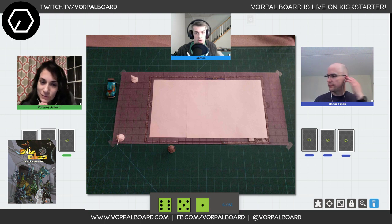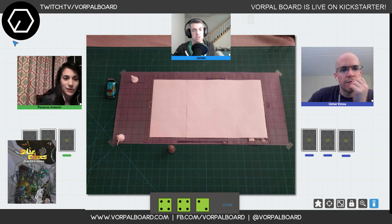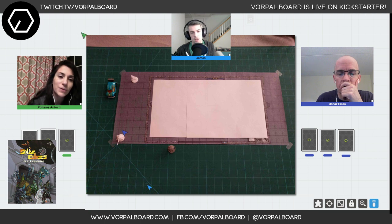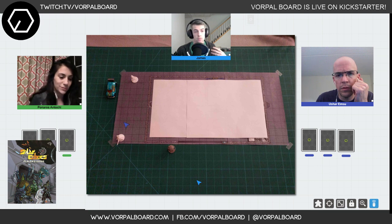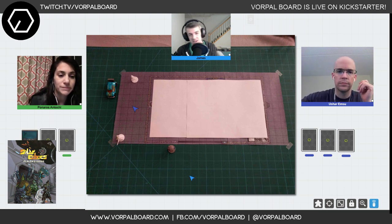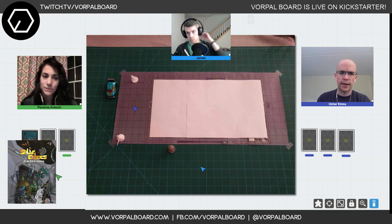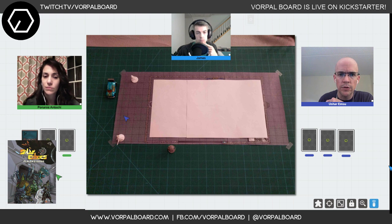Moving around the north side, the nav map shows a doorway on the east side. Andrea uses echolocation — she can sense objects six squares away. They move to the corner. Andrea rolls stealth, gets a three plus three equals six; Mike's stealth is eight. They can still hear the drone moving but aren't close enough to pinpoint its location.